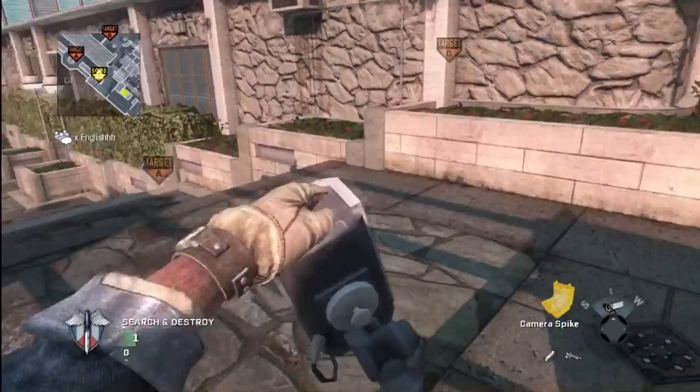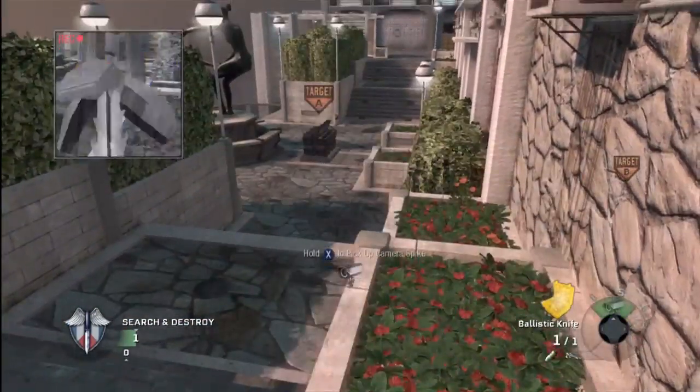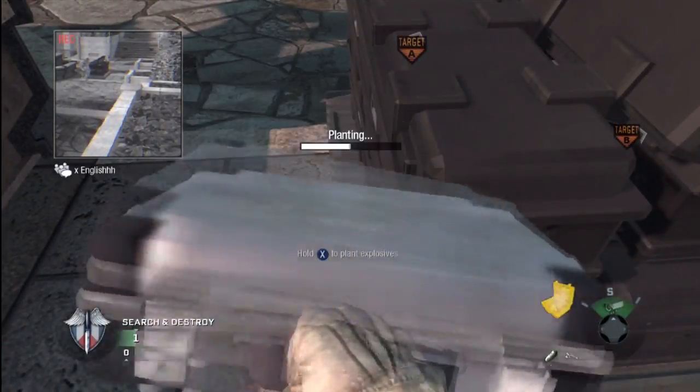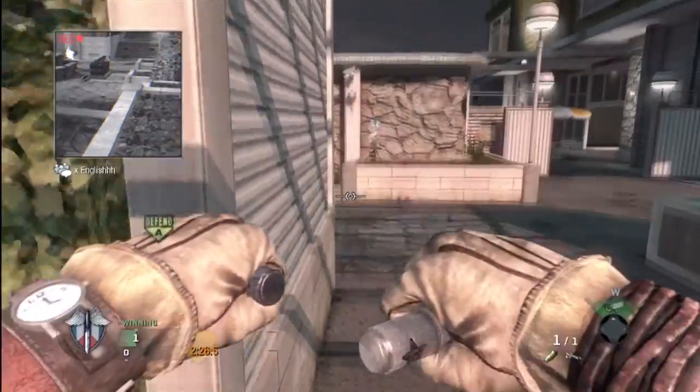Hey guys, it's Vicstar123 here with the Tomahawk bank shot spots for the bomb sites on — what's this map called — oh, it's Hotels. So the first spot: just plant the bomb on this corner and then turn around and run back.